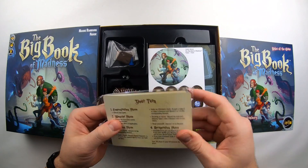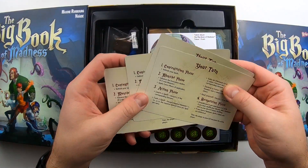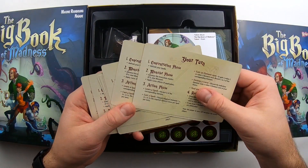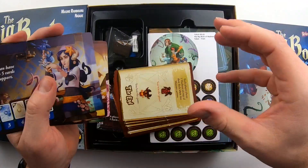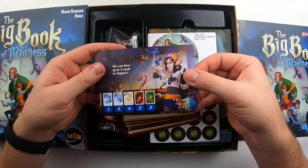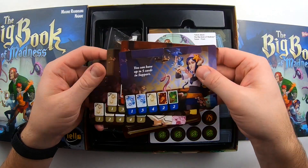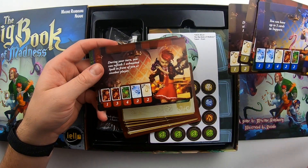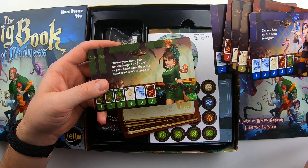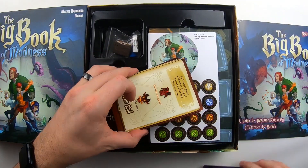We got some cards — some bigger oversized cards. It looks like we've got some turn phase cards. This is a two to five player game. On one side it tells you on your turn what's going to be happening in the game, what you can do. On the other side you have the different players — different wizards you can choose to be. It looks like there's two for each color: two reds, two blues, two browns, and two greens. Each of them have different powers and which cards they can utilize.